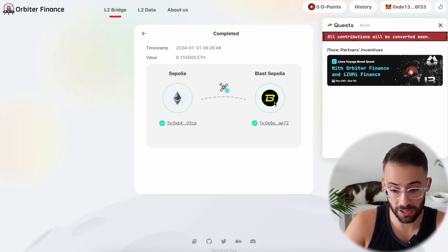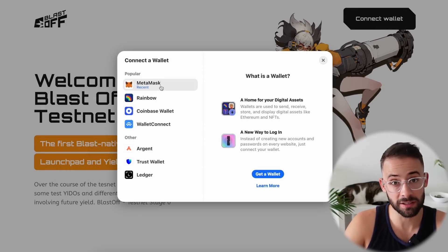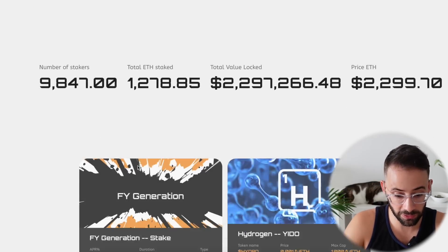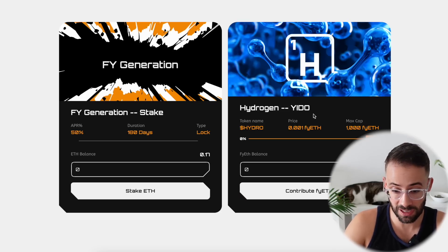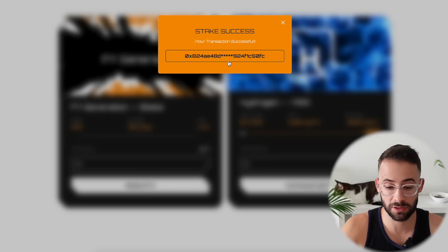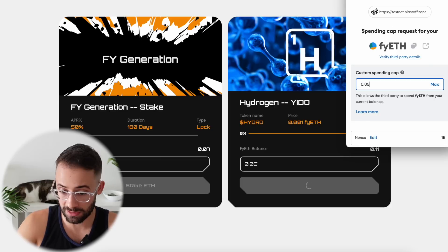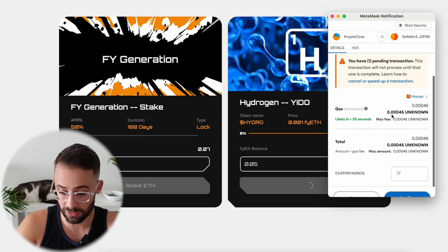Now that the bridge transaction has gone through, we can go to the Blast testnet page — Blast.off — connect our wallet and complete the tasks. It's not all that complicated; you just need to do two steps. You already have Sepolia ETH, so scroll down to this section and we're going to stake some ETH and then contribute the fyETH — the staked ETH — to the Hydrogen Yield vault. Select how much you want to stake, hit Stake, and confirm that transaction in your wallet. When it goes through you'll get a pop-up, and then the final step is to contribute the fyETH — select the amount, then confirm two transactions: one to allow spending of the token and a second to actually make the deposit.